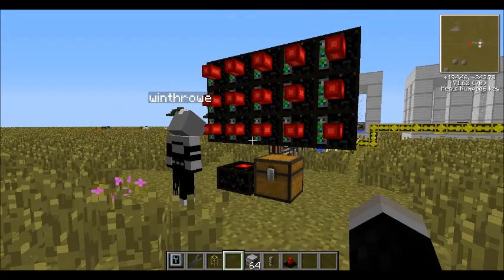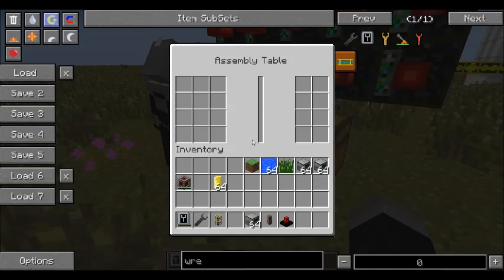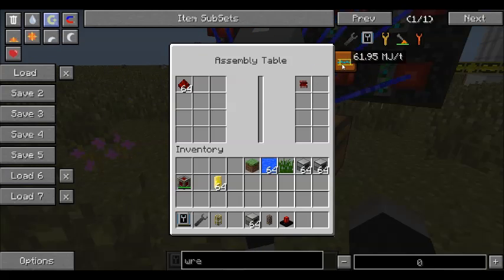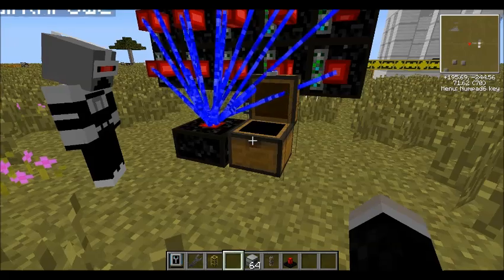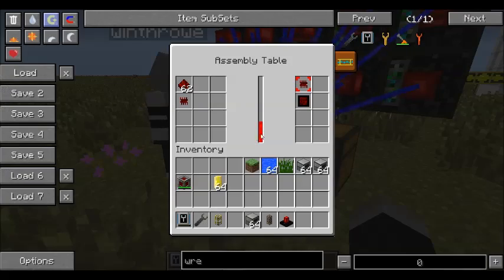First thing you'll need to do is go into an assembly table and put in some redstone that'll allow you to make some redstone chipsets. These redstone chipsets or any other products of the assembly table will automatically be put into an adjacent chest when they're completed. You can just grab a redstone chipset out of the chest, put it back into the assembly table, and you'll see you have an option now to make gates.